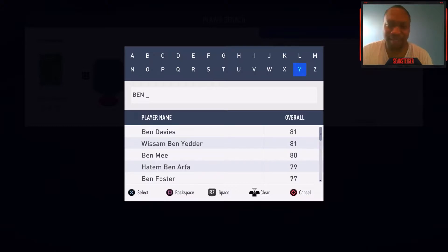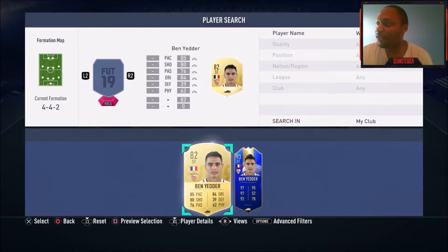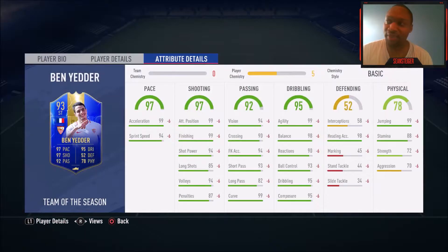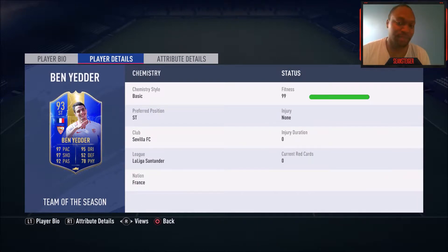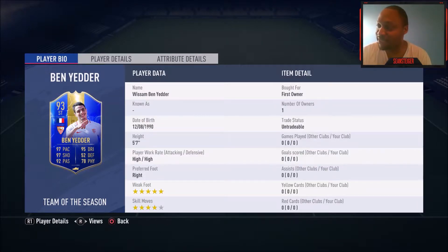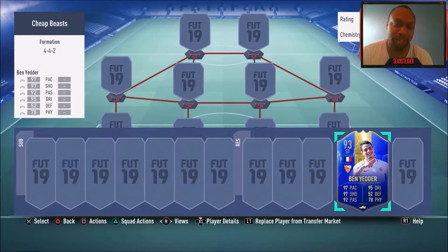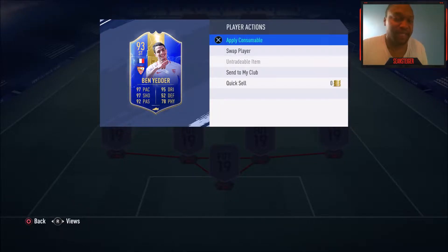Ben Yedder is another good one too, but I think he's about 180,000 or so — once again out of the price range. I managed to pack his Team of the Season card untradable from some upgrade packs. This card is spectacular. He's 5'7", high-high work rates, five-star weak foot which is excellent, four-star skill moves, shooting's off the charts, dribbling is amazing, 98 balance, 99 jumping. He's not really a solo striker like Benzema, but if you run him in a two-striker formation, at center forward, or even as a CAM, this guy can definitely do work. So Ben Yedder is my second honorable mention.